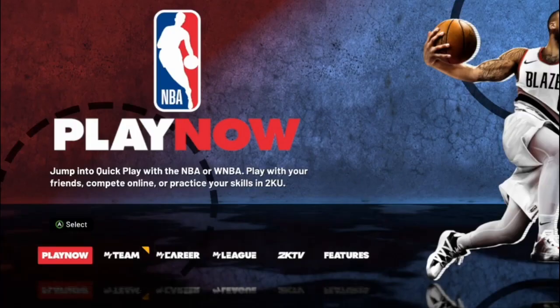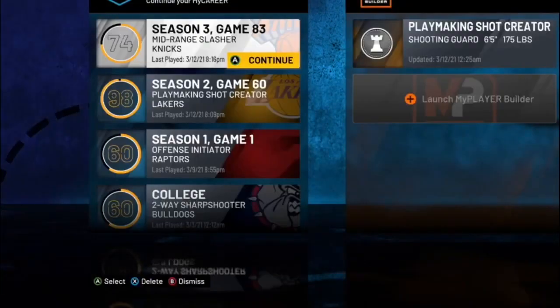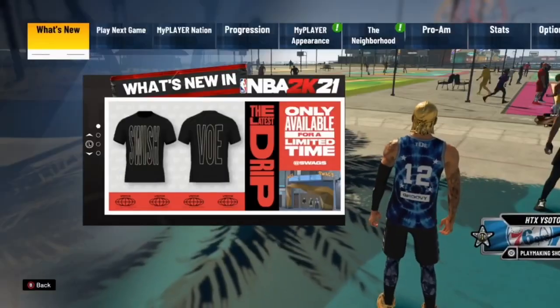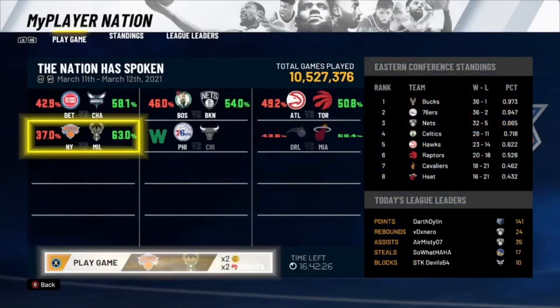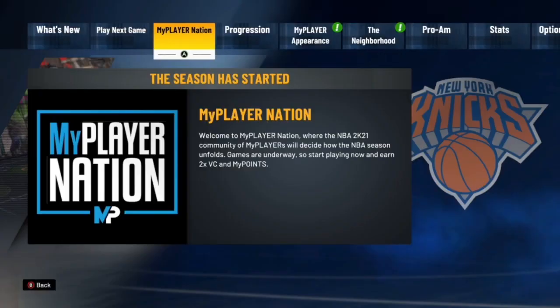To start the glitch, the very first thing you want to do is load up the player you want to do the glitch on. I'm going to be doing this glitch on a 74 overall mid-range slasher. Step one: load the player into the neighborhood. Once you load that player into the neighborhood, you can go over to MyPlayer Nation and it will show you the schedule for the day.